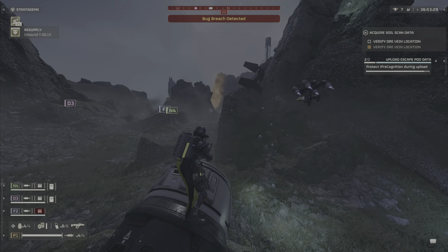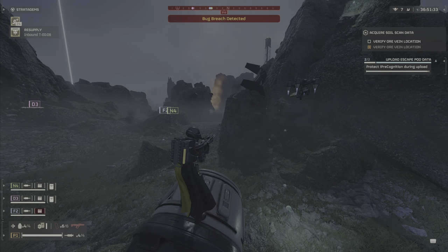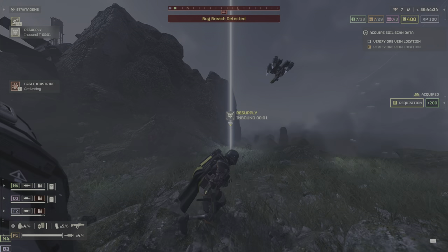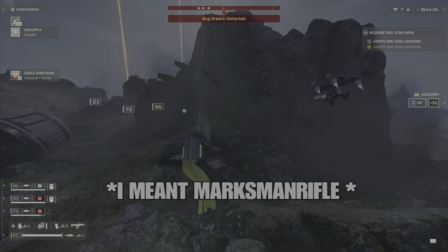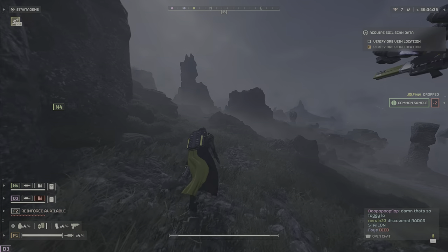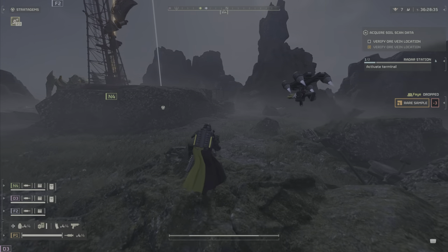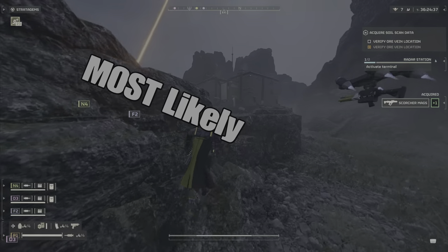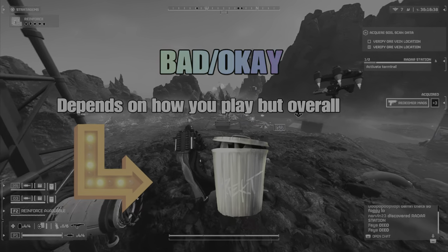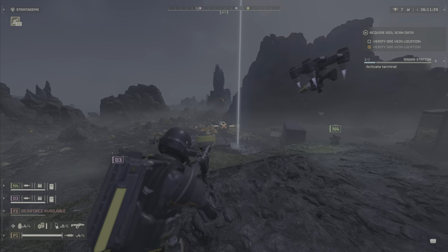Next is the R-63CS Diligence Counter Sniper. I don't like this weapon. It has good reload, good range, and high damage, but what are you really going to do with a sniper rifle running around trying to kill bugs? It's not very applicable in this game. By the time you take your first shot, your location is already pinpointed and enemies are coming at you. For that reason I'm putting it in the bad category.